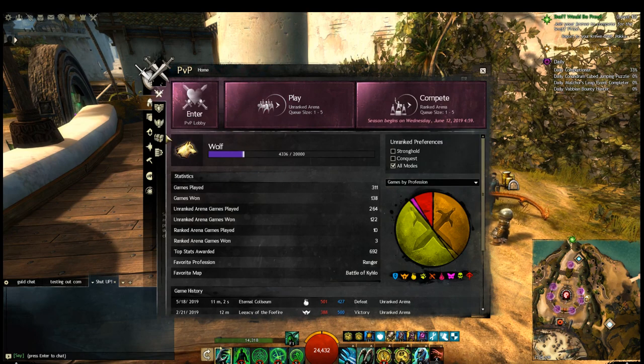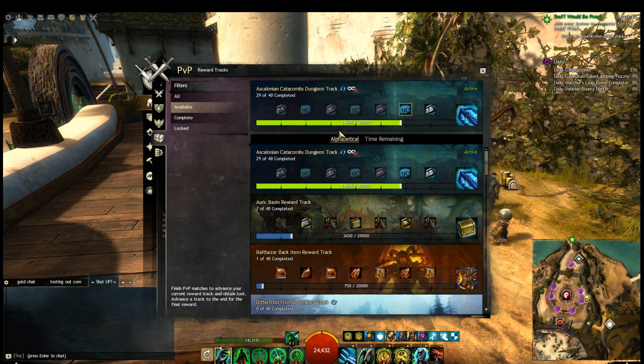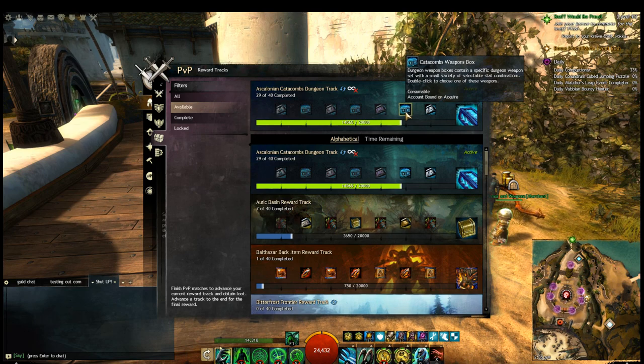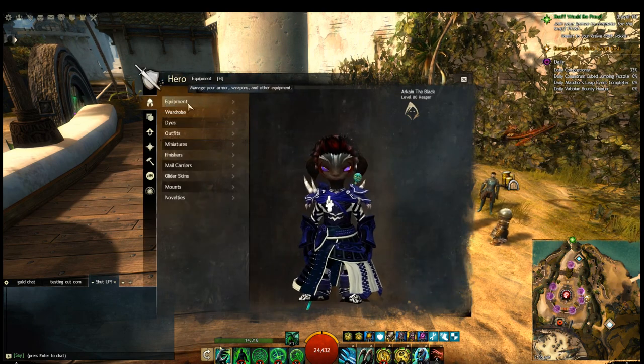Once you run a dungeon path a single time in a day you get bonus tokens, but not if you run it again — it incentivizes you to play every single day like a lot of MMOs do. You can also get dungeon armor through PvP and world versus world reward tracks. For weapons, I really recommend doing this because the Ascalonian Catacombs weapons look awesome — like the Ascalonian greatsword which I absolutely love, with a nice jewel in it.